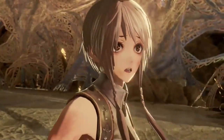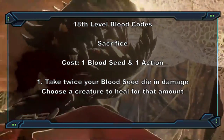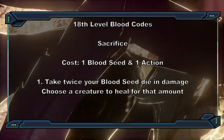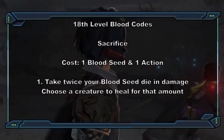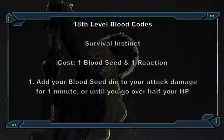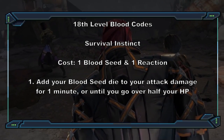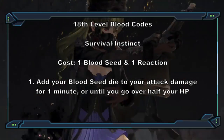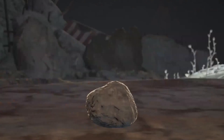The blood codes locked behind level 18 number only four. Sacrifice costs one action — you take necrotic damage equal to twice the number rolled, and heal one creature within 30 feet for the damage you took, which could be the difference between a TPK and a win. Survival Instinct requires proficiency in Survival and being at one-fourth of your HP; if you stay below half your maximum HP, you add your blood seed die to the damage of all your attacks for one minute.